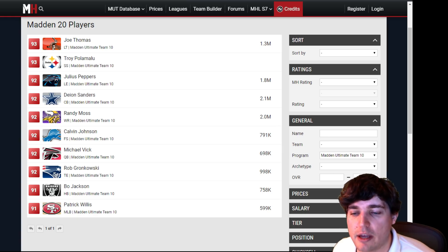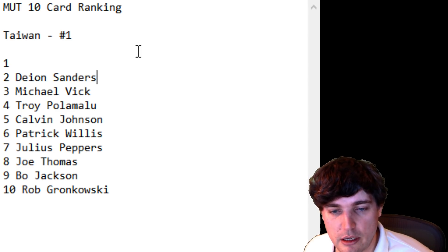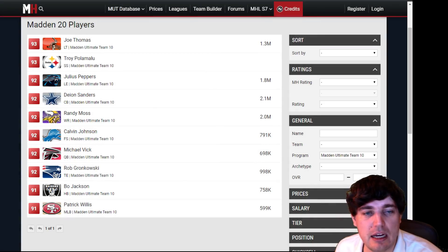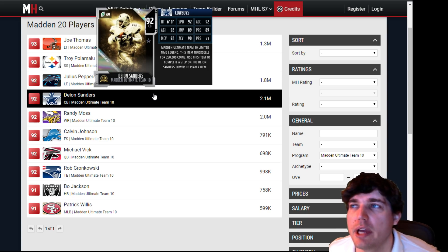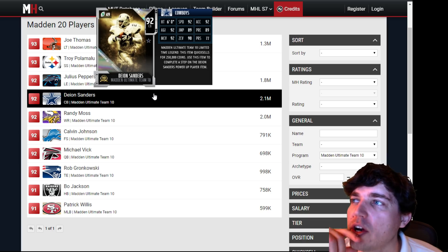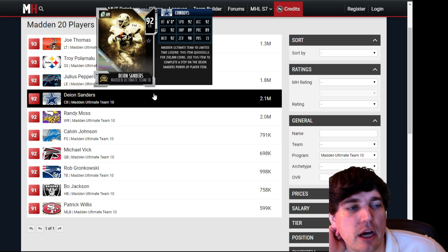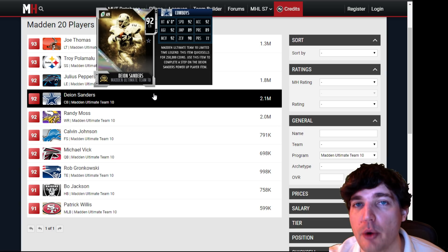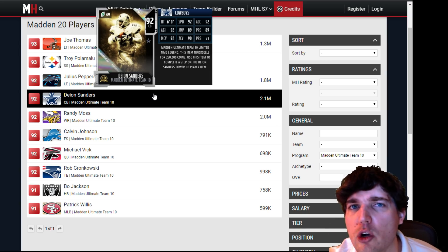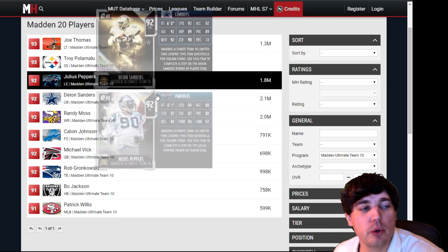Number 2 and number 1 are going to be Deion and Randy. My number 2 overall MUT 10 card will be Deion Sanders. Deion has been getting a lot of competition this past week — if you told me this seven days ago, I think Deion was my number 1. But now we've got Ward, Ramsey, Slay, and Ward is basically Deion Sanders, so now you can run two Deions. Ward's got press — if you run a press man scheme, Deion is not good for you. But if you run man or zone, Deion is great as long as you can manage his inability to stop the run. A lot of cornerbacks struggle to stop the run. Deion Sanders — great, yes.